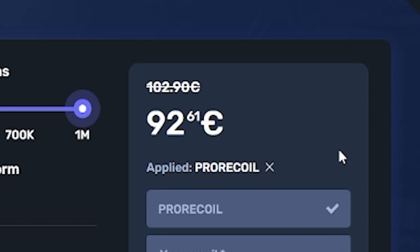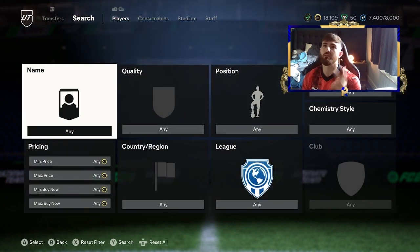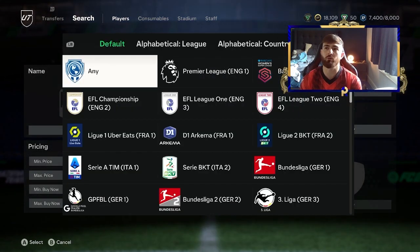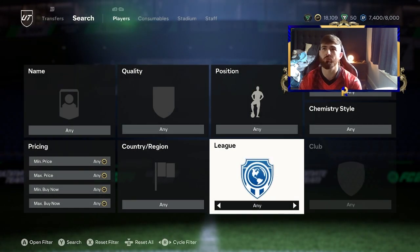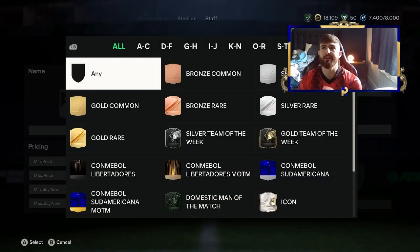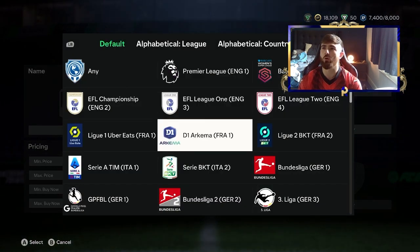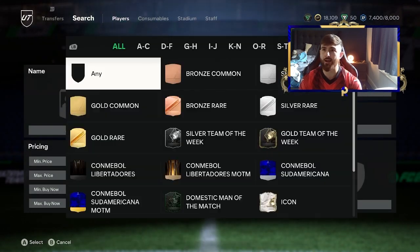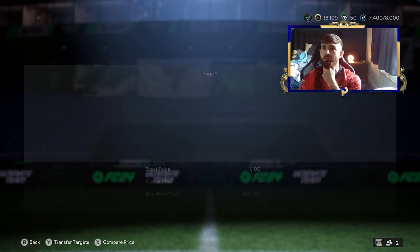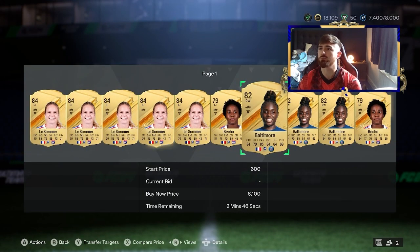Make sure to click the link in the description and let's get into it. This year we've got two sets of players — male and female — and every filter you pretty much have to divide the two, because leagues separate them out. It's a little bit easier to separate them because of the current pricing. If you go over to the French league and filter for forwards, there are a ton of French women who are absolutely crazy in the game — La Somma, Beko, Baltimore and more.